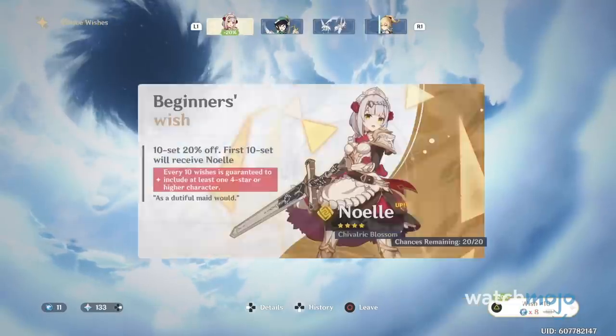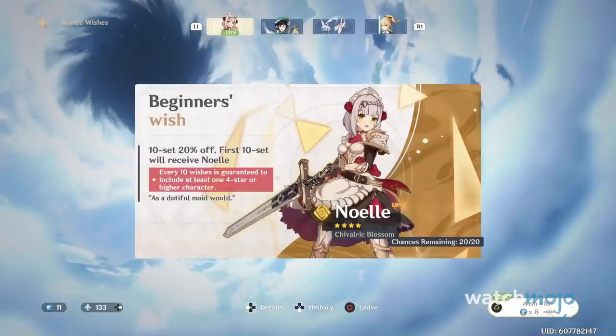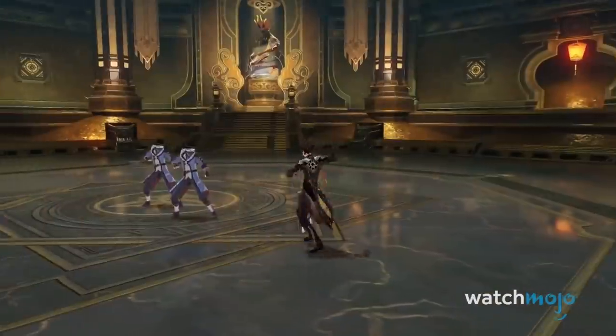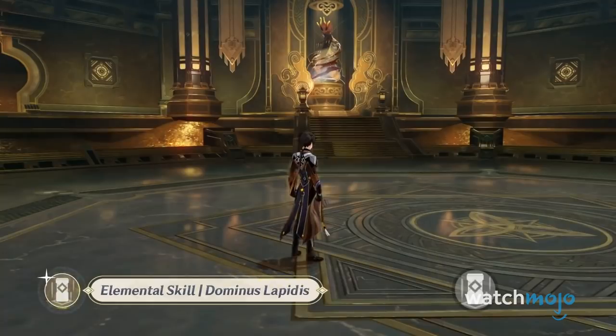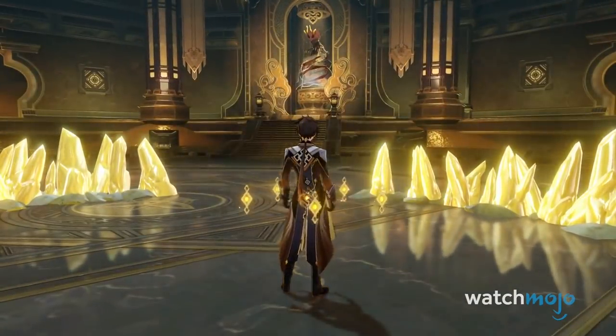The only reason you might want to wish on the beginner banner is if you want a guaranteed Noelle. But there are far more powerful characters out there, like the Geo Archon Zhongli. If you plan to re-roll your account, focus on those featured banners. If your favorite character doesn't happen to be there, be patient — they will come back around eventually.